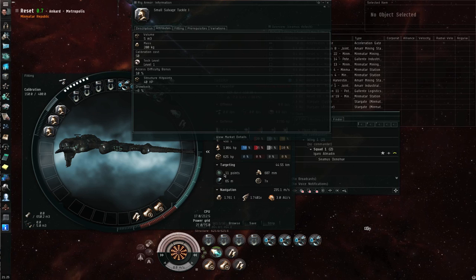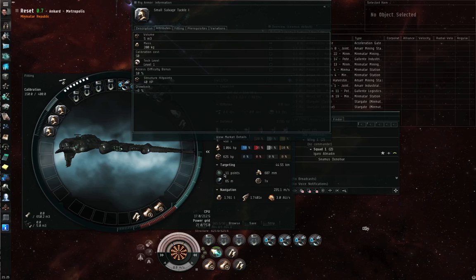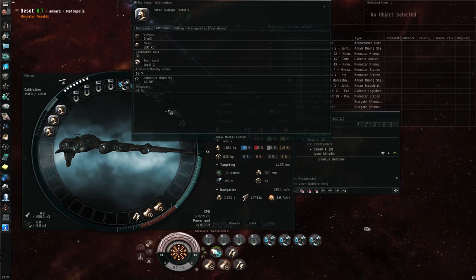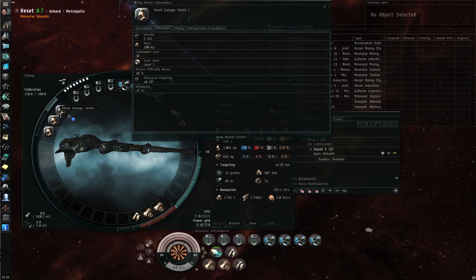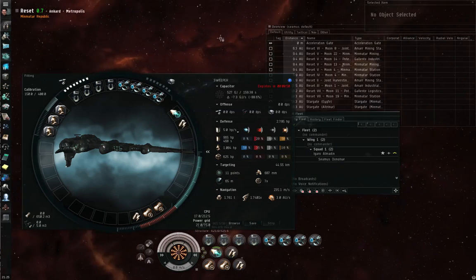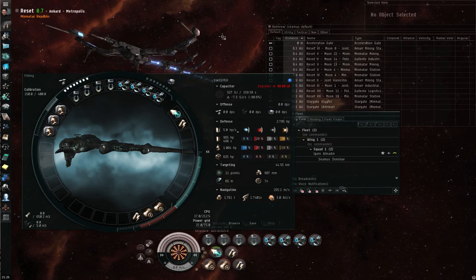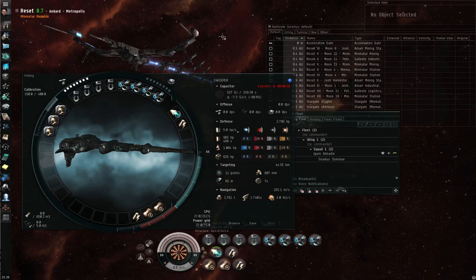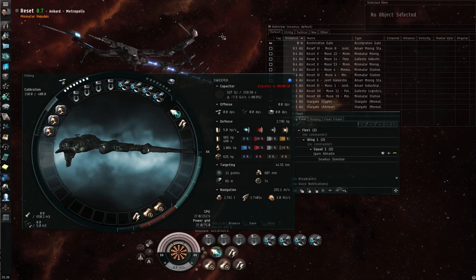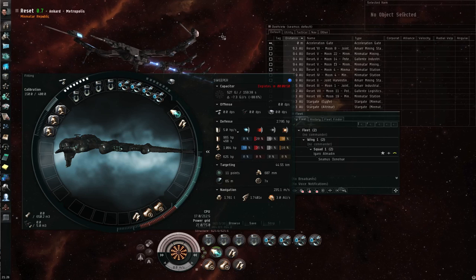If I were using tech 2 salvagers, which require salvaging 5, the base on the module is 7%, but multiplied by 5 for my level in salvaging, starting at 35% before rigs — going as high as 65%. Higher chances of salvaging — I don't think higher chances get you better salvage, though there is some debate amongst the player base. Only CCP developers would know for sure and they haven't said anything publicly. At the very least, higher salvaging chance helps get through a pile of wrecks faster.